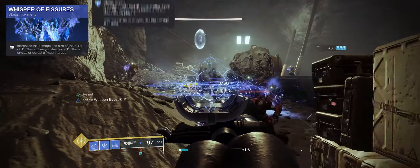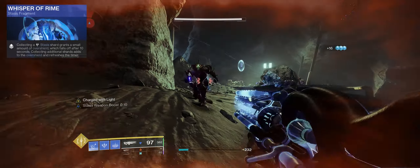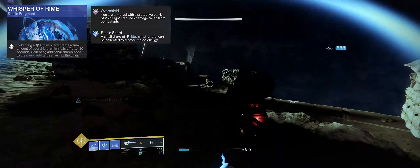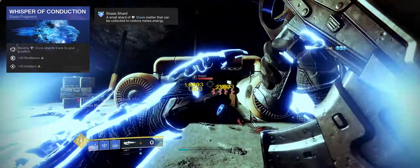Whisper of Fissures — whenever you freeze a target and you blow them up, their explosion will be bigger and they do more damage. The Stasis Shards that you're generating everywhere will also give you an overshield, which is good and helps with survivability. The Shards that you're generating will also come to you, similar to Seeking Shards.